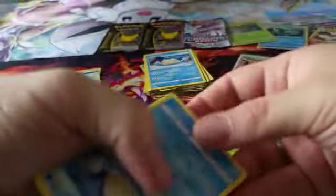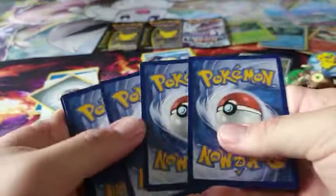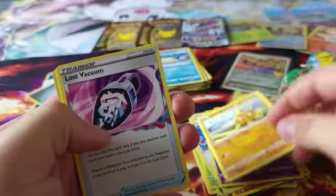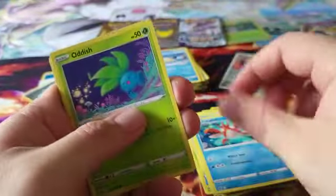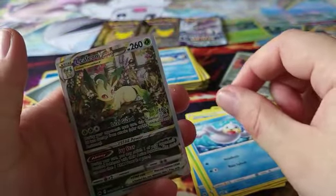Well, let's hope this last pack brings some luck. The code card was gone — there it is. Electric Energy, Lunatone, Solrock to go with Lunatone, Lost Vacuum, Wilmer, Pokeball, Corfish, Oddish, Seal.